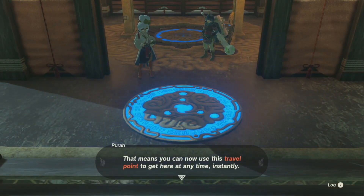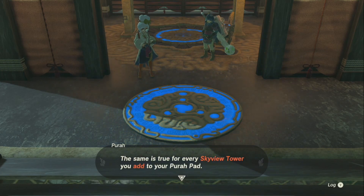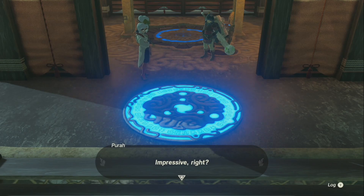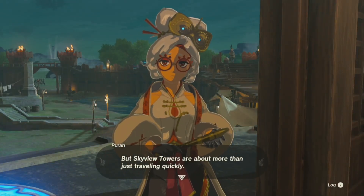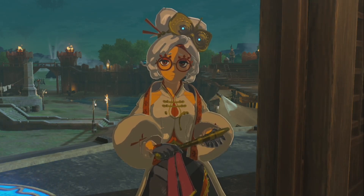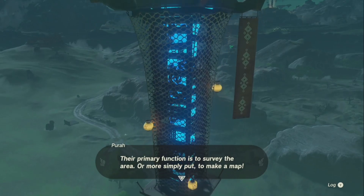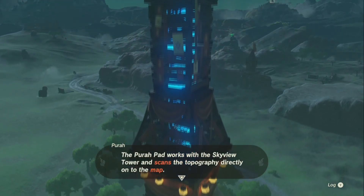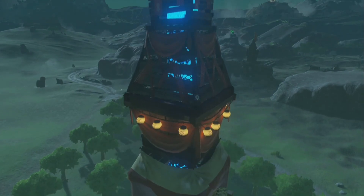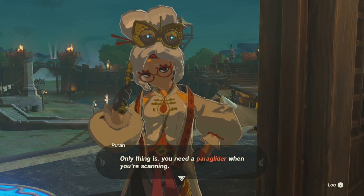That means you can travel here at any time instantly. You add it to your Purah Pad — impressive, right? The skyview towers are about more than just traveling quickly. The primary function is to survey the area, or more simply put, to make a map. The Purah Pad works with the skyview tower and scans the topography directly on the map. Pretty great, huh? Only thing is you need a paraglider when you're scanning.